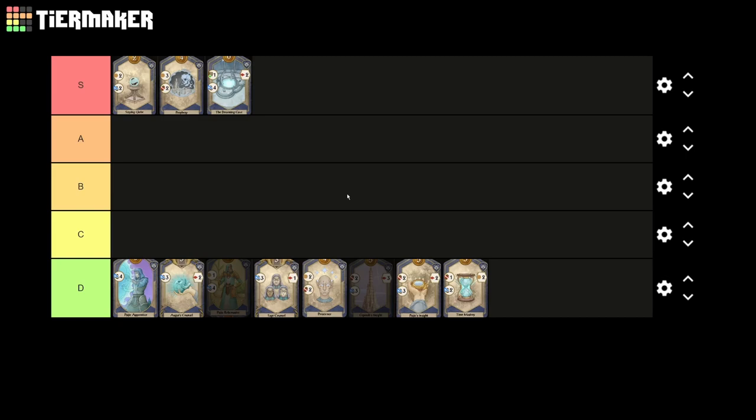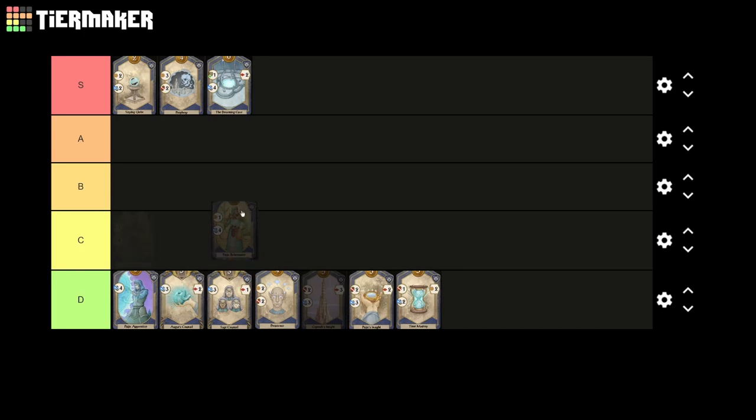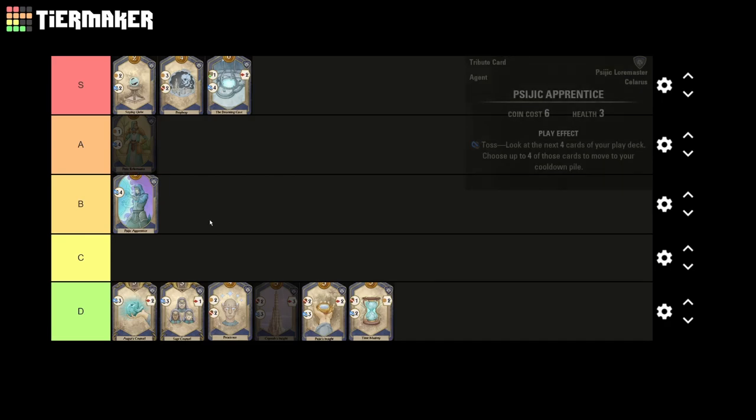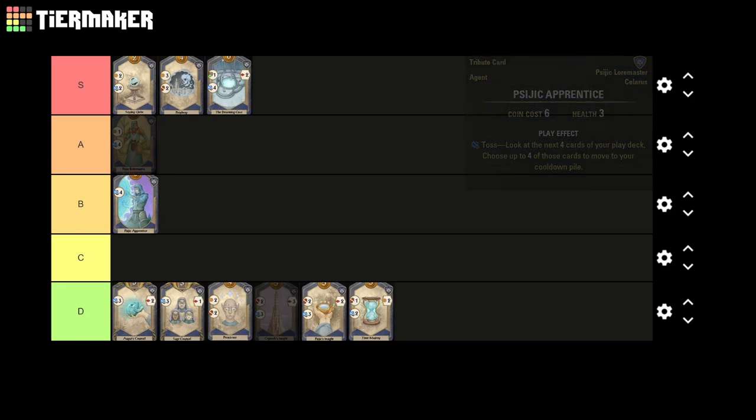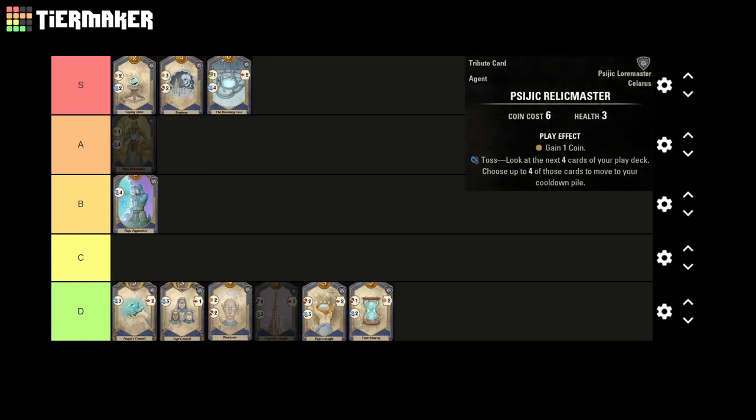For our first A tier card we have the Sidric Relic Master, but before we talk about the Relic Master let's go over its un-upgraded base version, the Sidric Apprentice. The Sidric Apprentice is a quite solid card but suffers slightly from being slow — unless you have a way to draw a card on the turn you play it, you're not actually impacting the board state at all. That said, similar to the Dreaming Cave, it really shines when you already have a strong deck. The upgraded Relic Master grants an additional gold every time the card is played, and the difference between having no impact versus some impact on the board is really meaningful. Overall, these are both relatively strong agents and if the Sacrifice patron ability is available, they become even better, being able to give 5 power on demand.